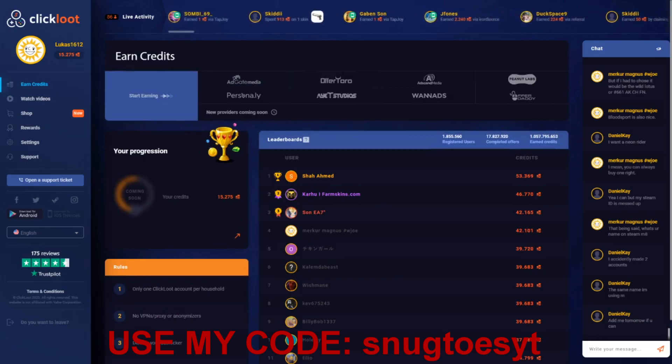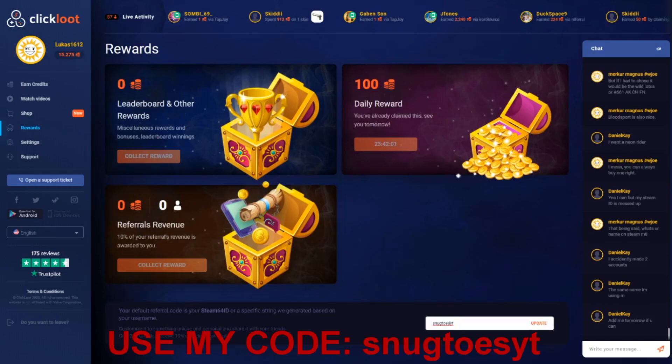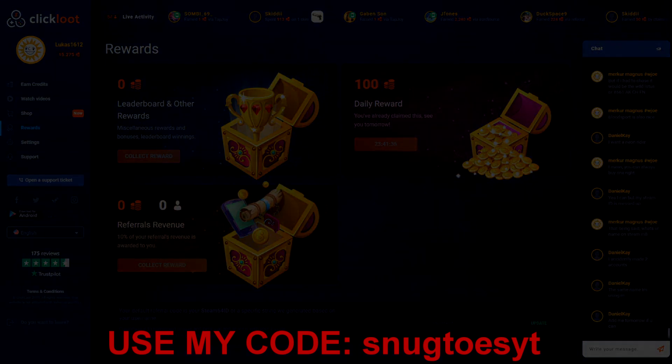Sometimes there are even more bonuses. For example, they currently have a March promotion where they credit people who complete offers in the live activity feed with random coins, rewards, or skins. Make sure to check that out. If you come and play on the site or app, use the code 'snuctoes YouTube'. That was basically what I wanted to cover — it would mean the world if you could use my code. Love you guys, see you in the next one. Bye.